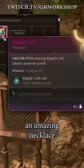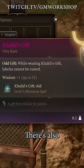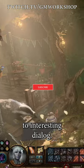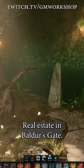In the display case behind, there's an amazing necklace that was gifted to her by her late husband. There's also a mysterious scroll on her desk that you can ask her about, which leads to interesting dialogue. And there you go — real estate in Baldur's Gate.